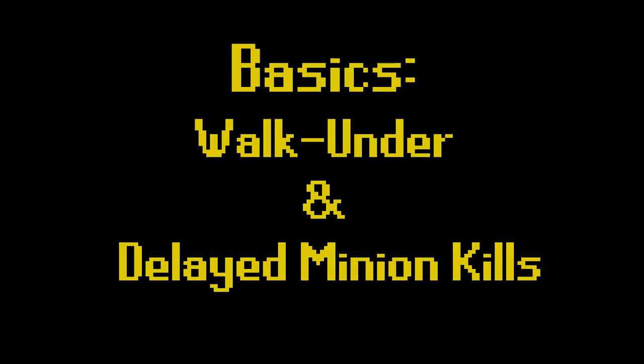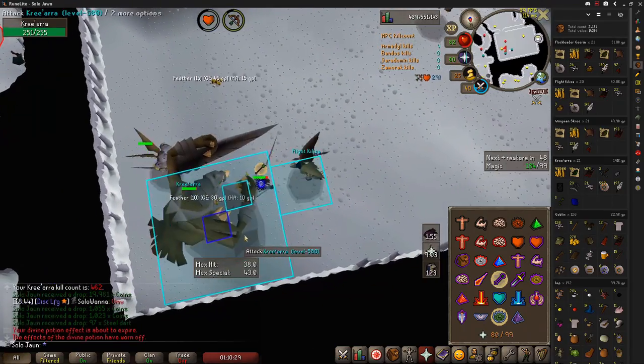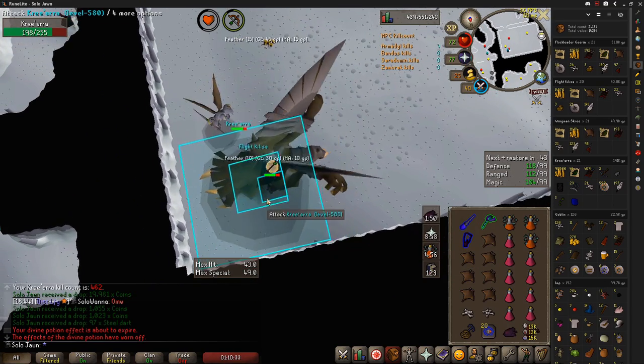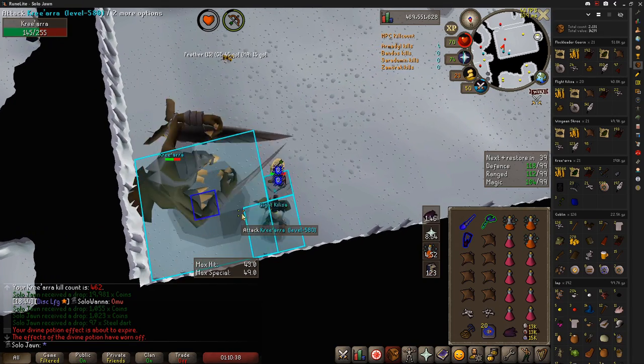The first strategies I'll talk about will be applicable to both Crossbows and the Twisted Bow. Walking Under is just as simple and easy as it sounds. Kree'arra attacks every 3 game ticks, and your weapon fires every 4-5. So by running underneath Kree'arra, you'll be trading 1 for 1 instead of tanking an extra hit every couple of game ticks.